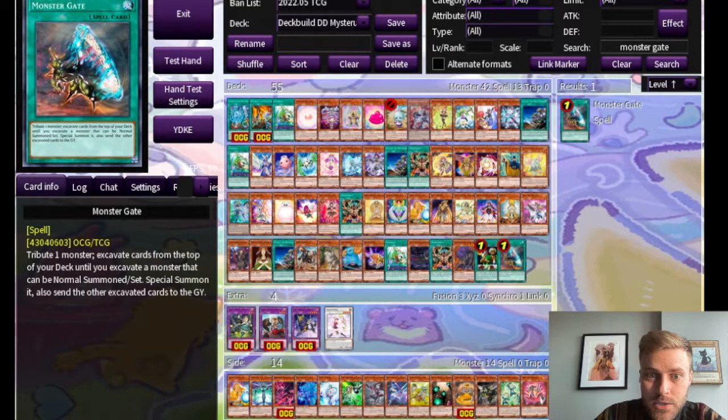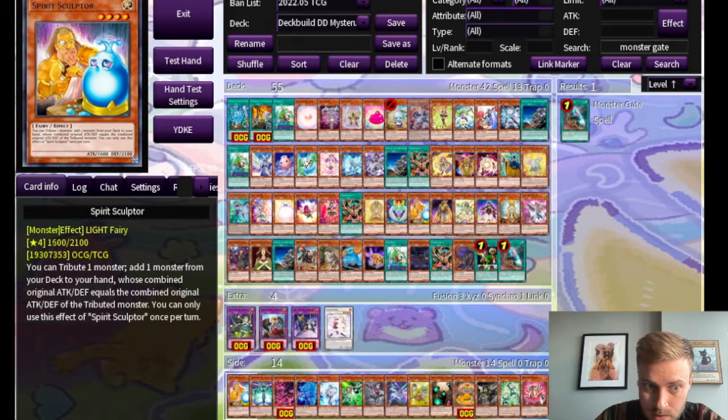The last card we're going to touch on is a very special card called Spirit Sculptor. It says you tribute one monster, then add one monster from your deck to your hand whose combined original attack and defense equals the combined original attack and defense of the tributed monster. This involves some complicated math and there's not a good calculator for it online, so I'm going to let you know some of the targets I've come up with, but I'm sure you can think of more.